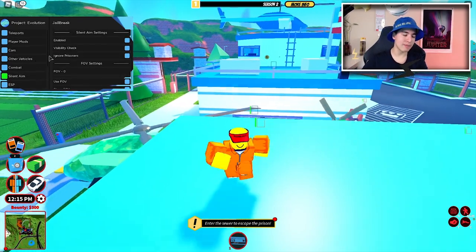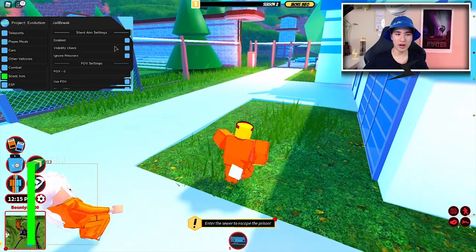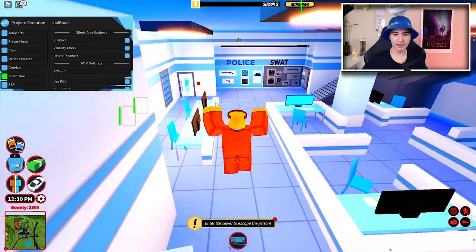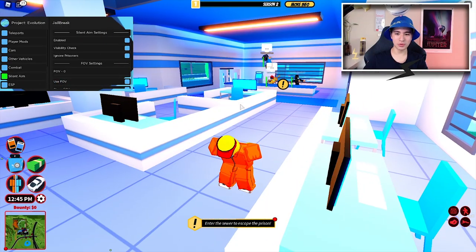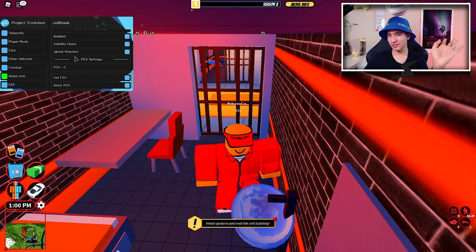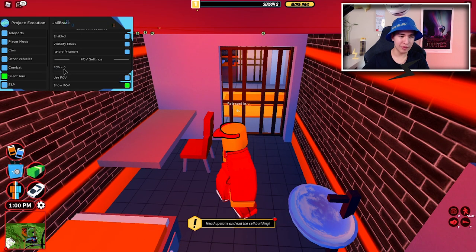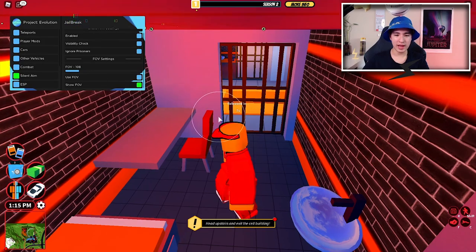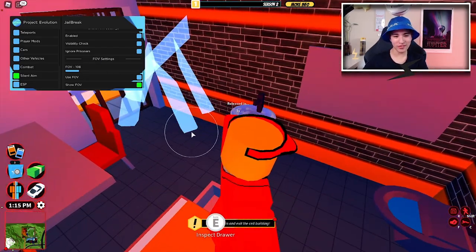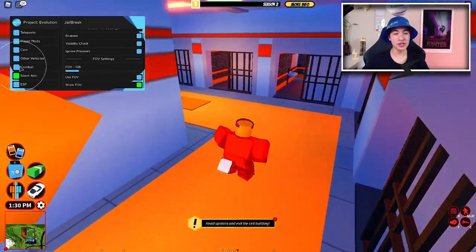Moving on to silent aim. We have the option to enable it on or off. There are a bunch of cops — I'll show you that while we're fighting. We also have FOV for silent aim. We can show our FOV and change the size. When holding a gun the FOV keeps changing depending on the situation. I still have click lightning on — I didn't realize that. Pretty useful overall.